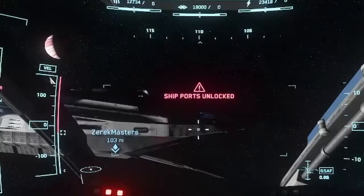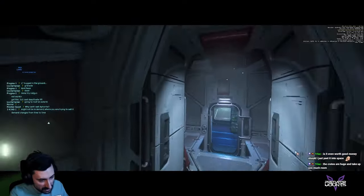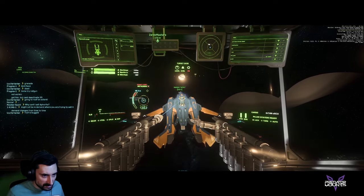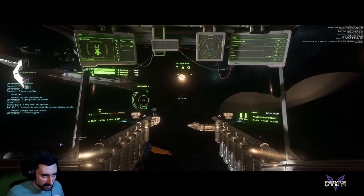First, unlock the ports on both Donor and Patient ships, but keep the shields up so the tractor beam cannot snap onto the main body. Second, empty the Donor turret slot by attaching the tractor beam to it and dragging it out.